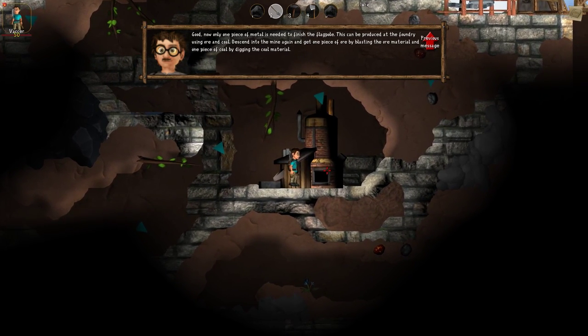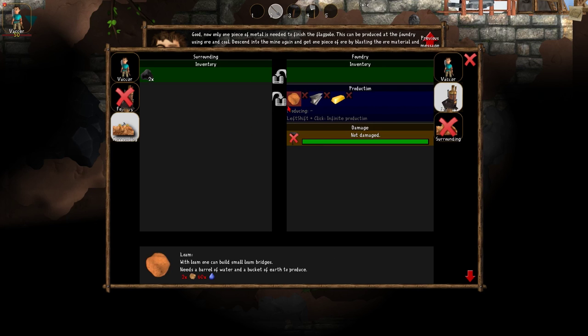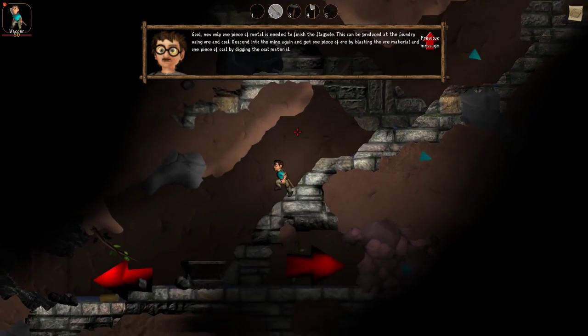For example, if I had a lorry in front of the foundry, I could open the menu, on the left-hand side select the lorry which is now my surrounding tab, and then transfer stuff from the lorry to the foundry. It's a lot more comfortable than it was before, because before you had some weird circles and you never knew what would happen.